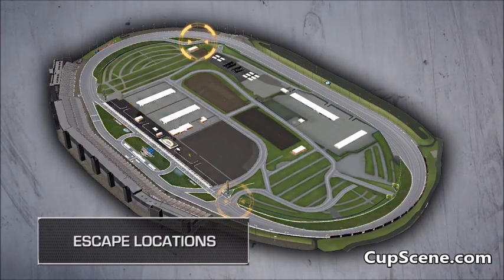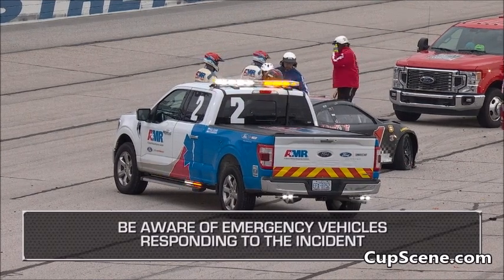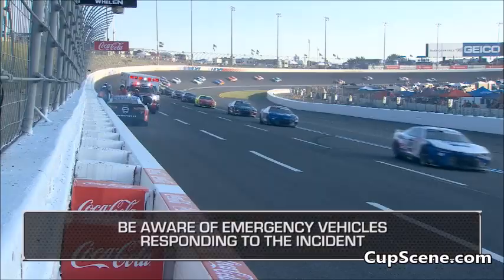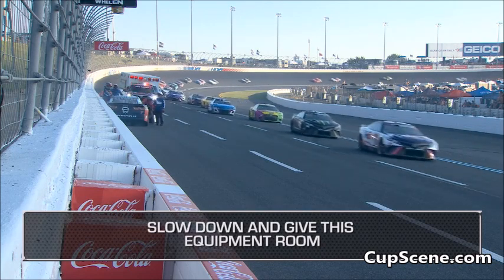Drivers and spotters, there are only two places to safely escape the racetrack. When you have a problem, get off the track as soon as you can. Once the caution lights are illuminated, slow down to a cautious pace. Please be aware and respectful of the emergency services vehicles and personnel that are responding to the incident. Slow down and give this equipment as much room as possible while they are on the track.